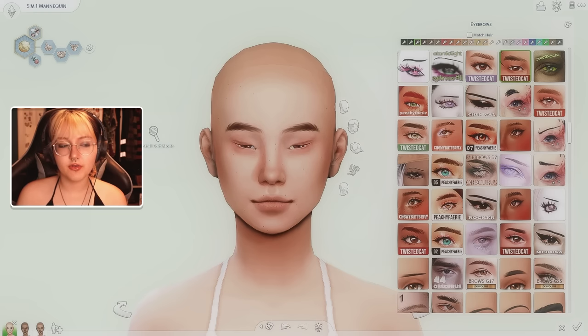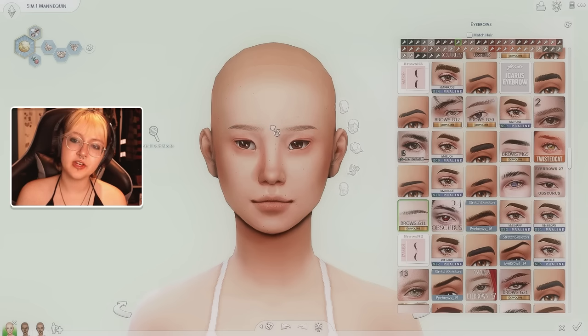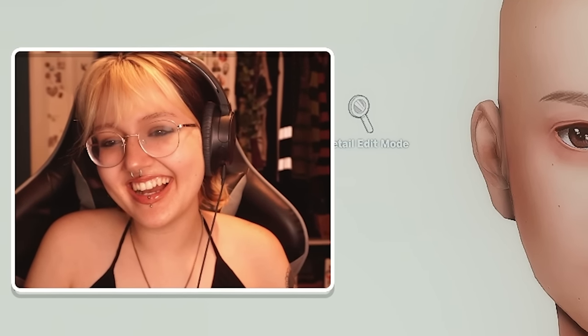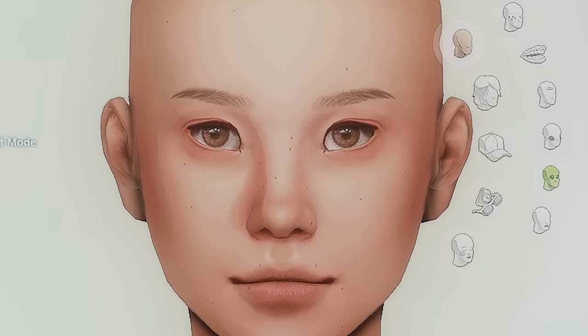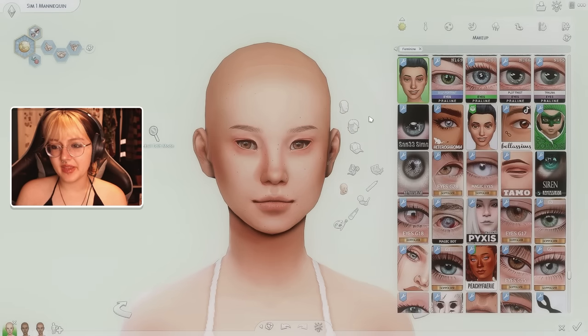I'm not entirely sure what royal court eyebrows look like - no one seems to have a specific eyebrow shape. I think I'll just wing it, maybe go for some really thin ones because I don't do them very often and I feel like it makes her look kind of nice. I don't know what I'm doing - is that obvious? I think I might give her some lighter eyes like this. They look really cute. Now let's move on to makeup.